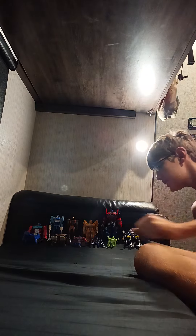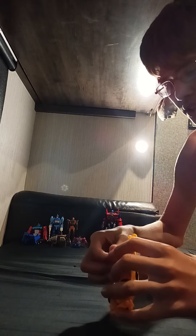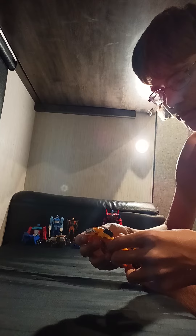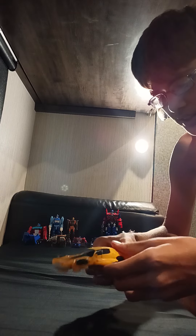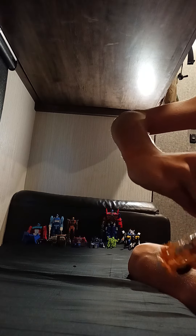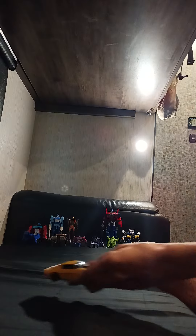We'll start with Bumblebee. Bumblebee is pretty easy. You just want to flip this part up, close in the feet like that, flip these little parts over, close in the arms, and that's Bumblebee transformed.